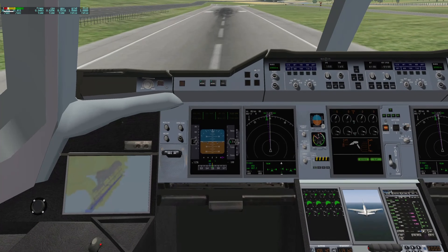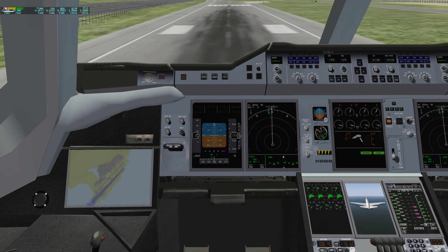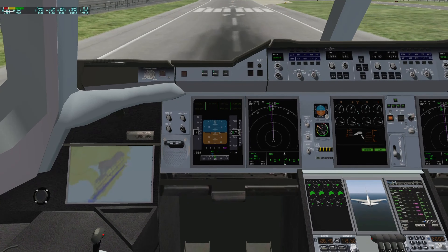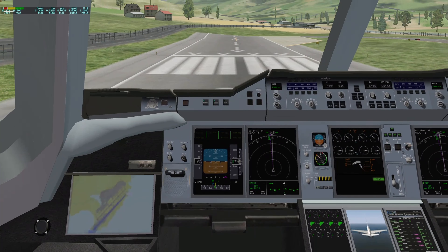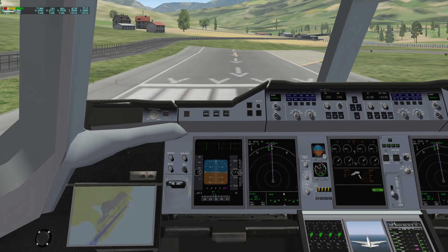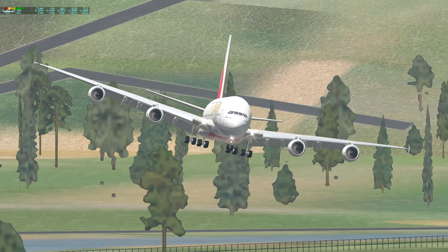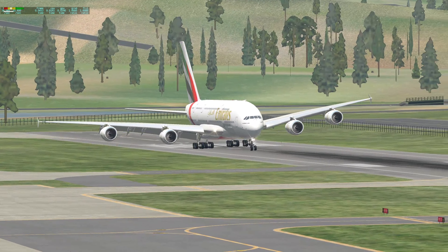Can the Airbus A380 land at Paro Airport? I guess it can. So yeah, the Airbus A380 can indeed land at Paro Airport. The approach felt better, although still wasted.